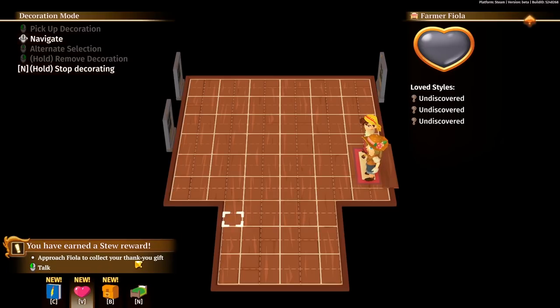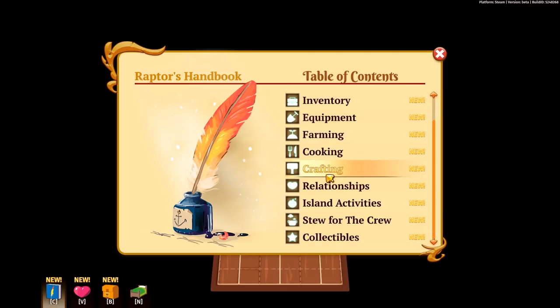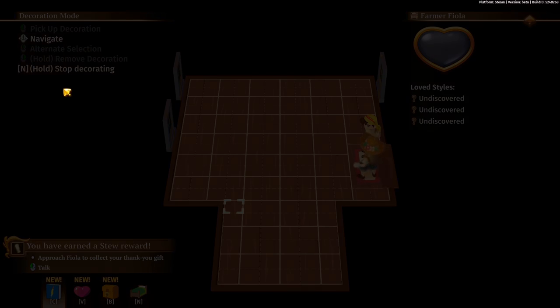Looks like we've earned a new stew reward. Let's check out what else is new - there's a whole new handbook, which is really helpful. Lots of new features that weren't available in the other update, and I'm happy they're actually here. This update should be out as far as I know today. Let's go ahead and stop decorating - hold N - and we'll go back outside.